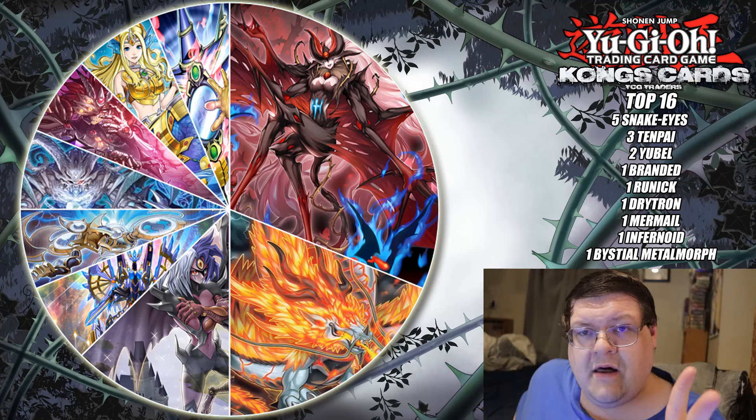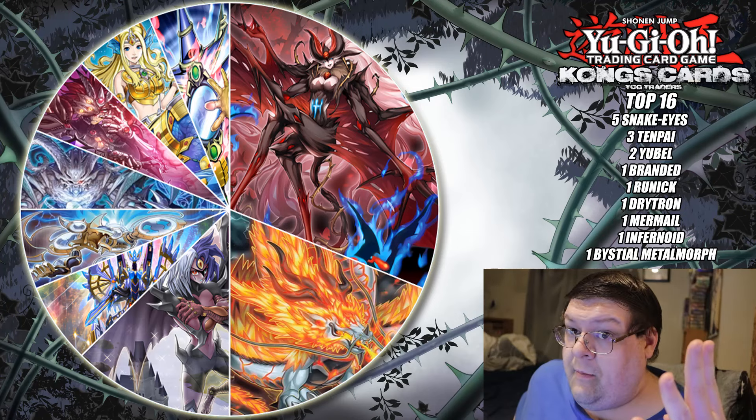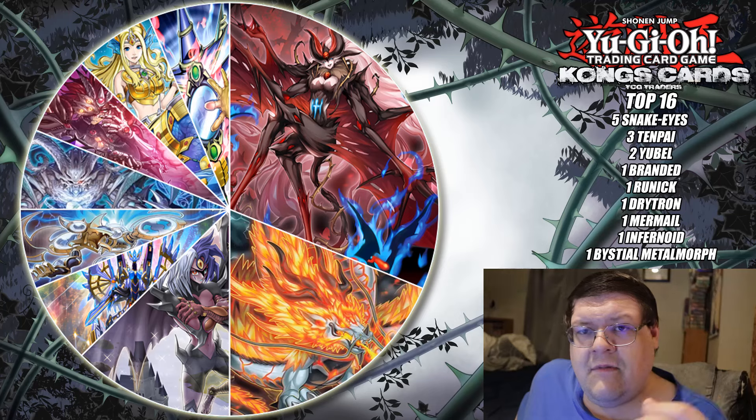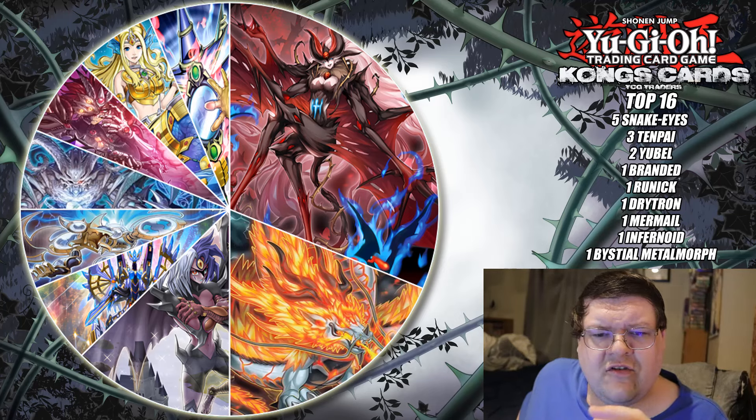We also have two Yubel decks in top cut — Yubel domination. We also have Branded, Runic, Drytron, Mermail, Infernoid, and a Bi-Steel control deck using the Metal Morph cards to give this deck quite an interesting edge over the competition, which I think is actually really cool. But that's just your top 16.